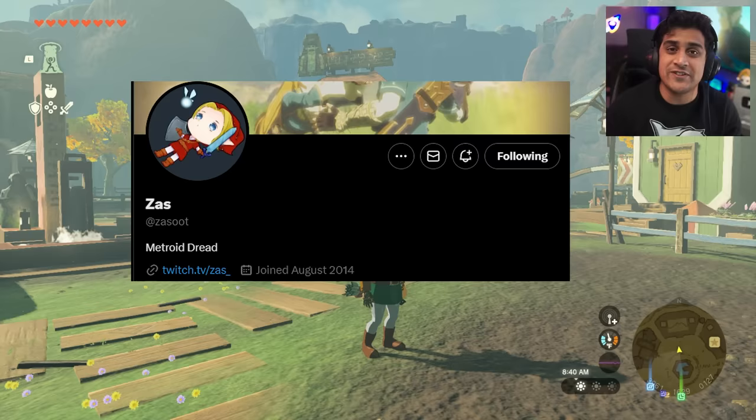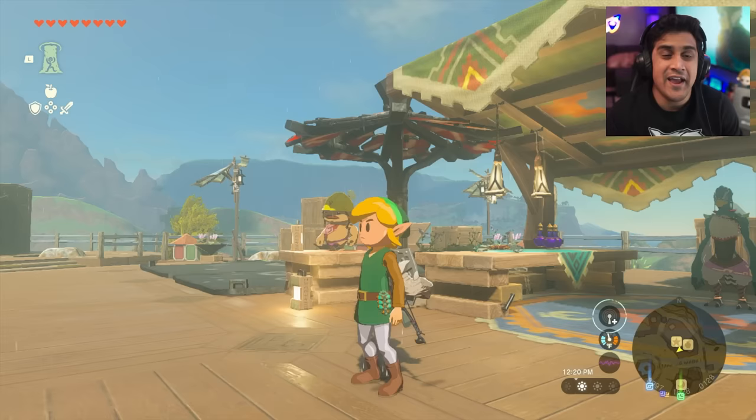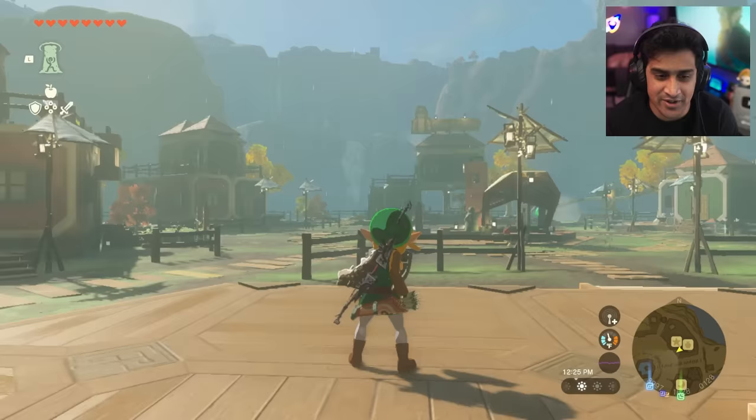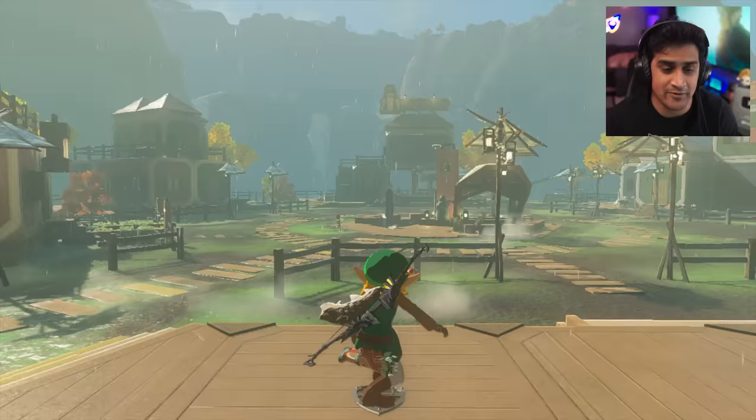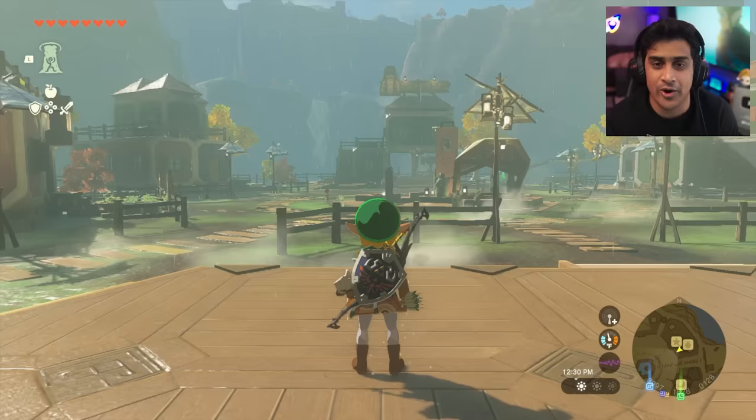Let me explain the basics of how it works. In order to perform this glitch, it's simple. You just have to be able to take your shield, press X and A to get the shield surf — so ZL, XA, get the shield surf — and pause mid-air. That's all you got to do in order to get the glitch started by going to the menu, paused in the air.